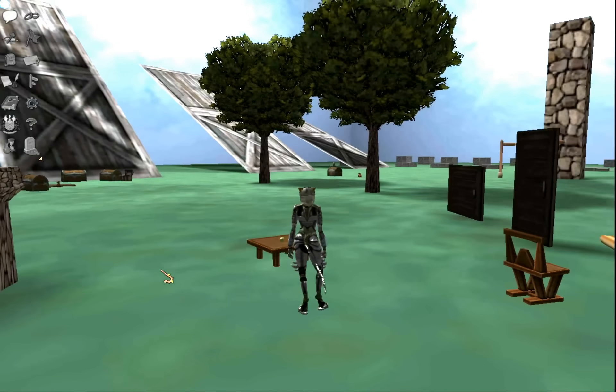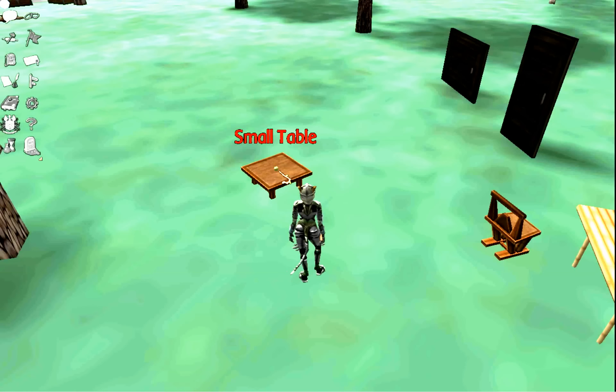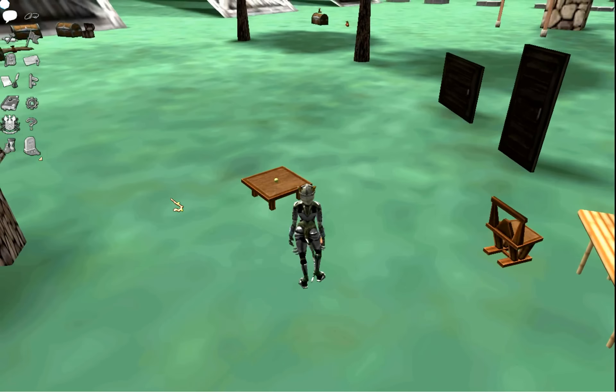Over here we have something that most game masters will recognize: the table and apple. This is what we use to help teach new game masters the slide command. The slide command is the way that we can move objects and people, sometimes for very short distances — forward and back, up and down, right and left. One of the exercises we often give new game masters is to move the apple to some place off to the side, and then have them move it back to the center of the table using only the slide command, so they get used to moving things in small increments.